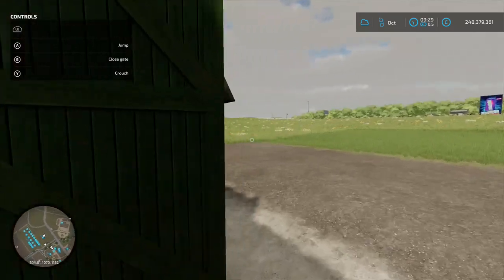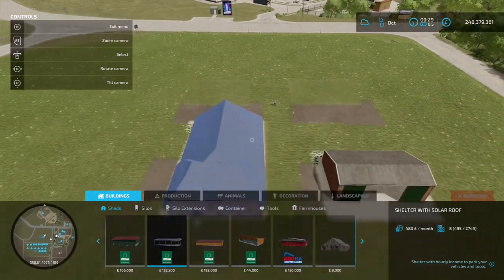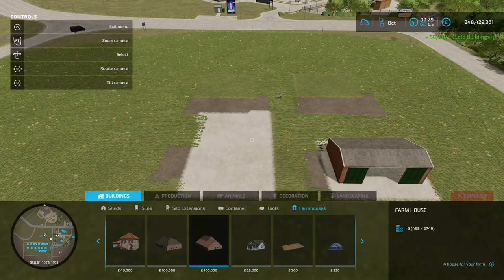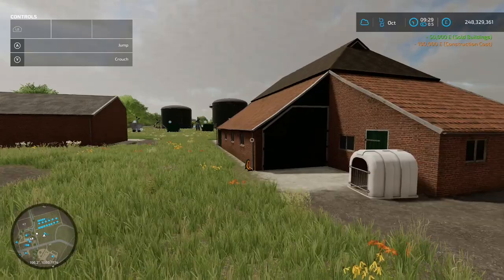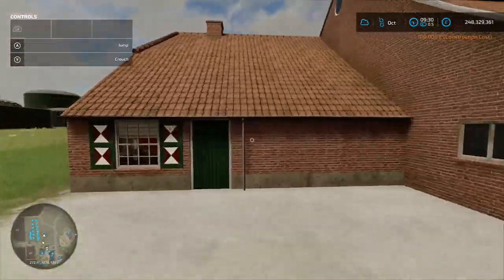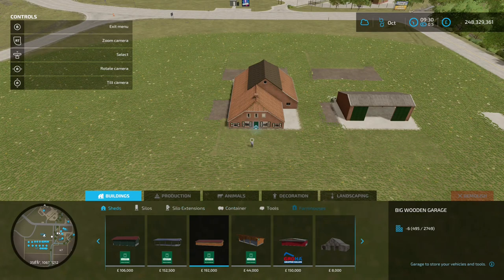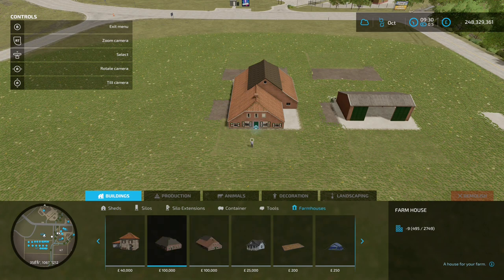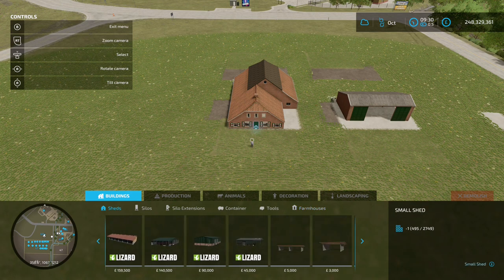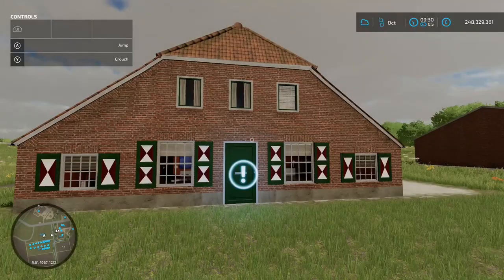The two farmhouses are under farmhouses at 100 grand each. The first has openable doors and a sleep trigger at the front; the second doesn't have openable doors but you still place it down as usual with a sleep trigger at the front. The shed is under sheds at 5 grand to place down.